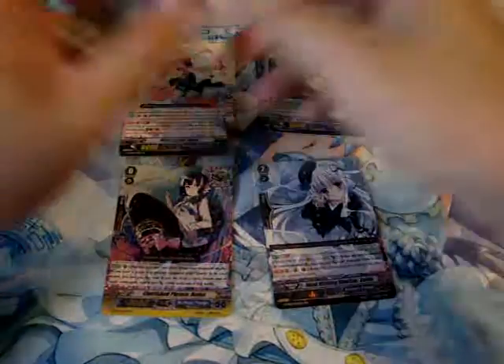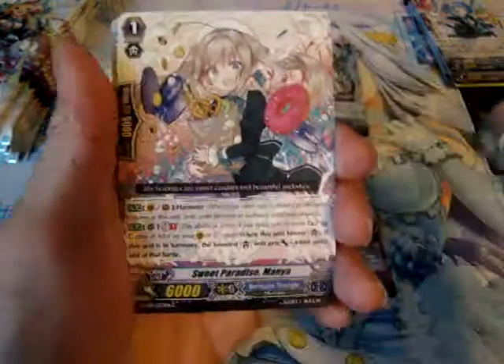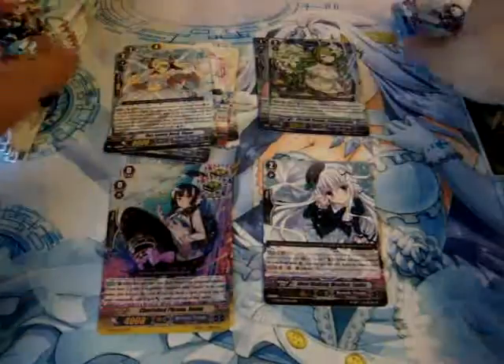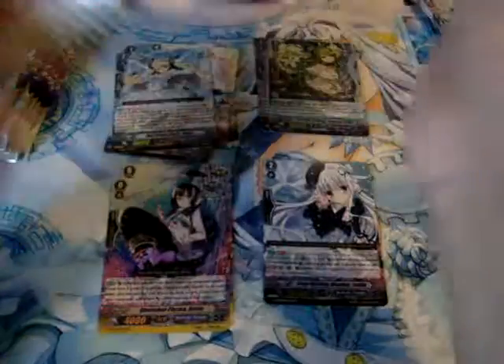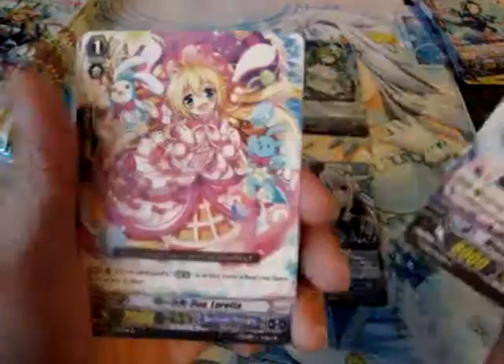Rock, scissor, paper — stone to the face. Foil version of the rare Celtic, whatever. Clear crit trigger, rare, and another double rare crit trigger. I'm so excited every time I see a foil in the back, but it's nothing special — just a foil version of a rare.